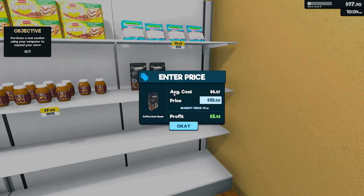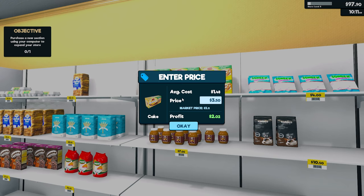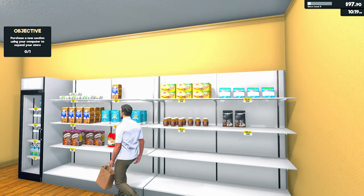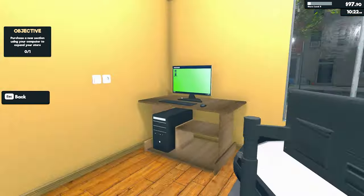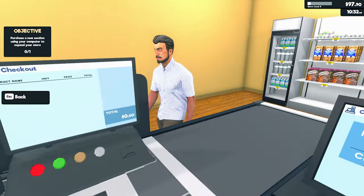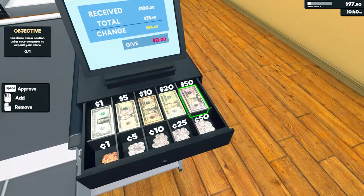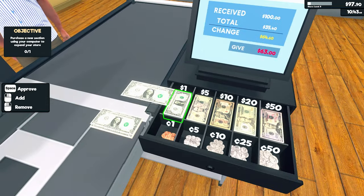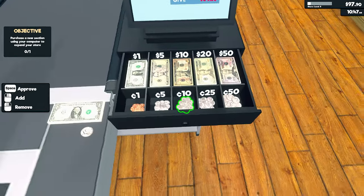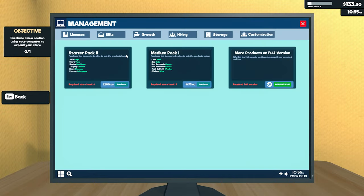It may just depend on the product itself. Let's go to management. Growth is $150 - I thought it was $125. We should be able to expand in a second. Don't take all my bloody pasta! Three dollars, three dollars - thank you. Cereal and bread - that's our $150 we need.